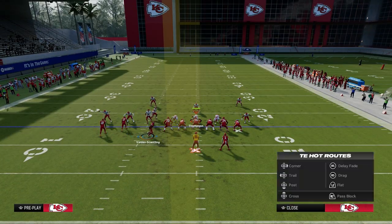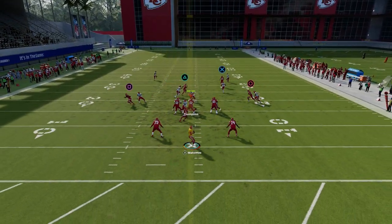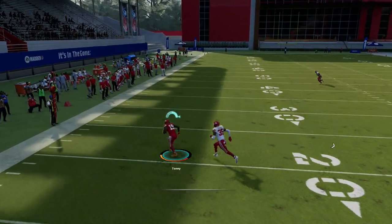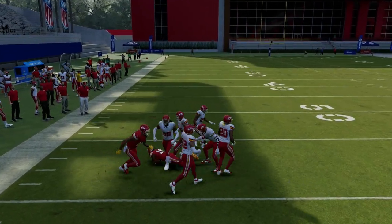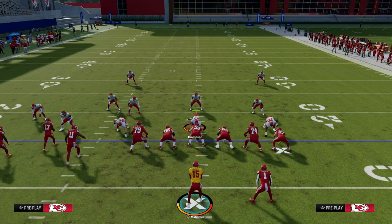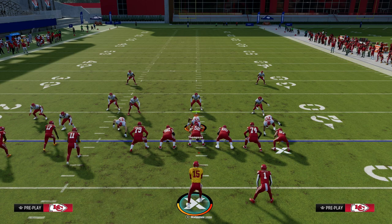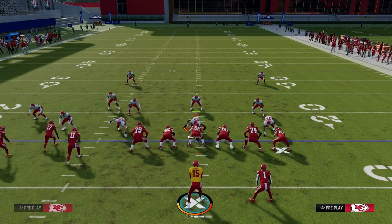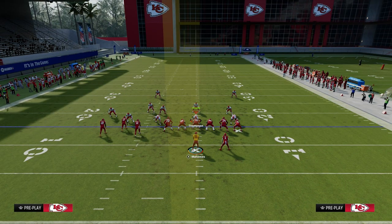So when you run this play, what happens when you isolate this zig is a lot of times he's going to come in, cut out, and get separation against man — just like that right there. That separation is very consistent. From what I'm seeing in Madden 24, the zig route might be the most consistent man beater in this game. So you want to take advantage of it and utilize that to beat any kind of man to man.